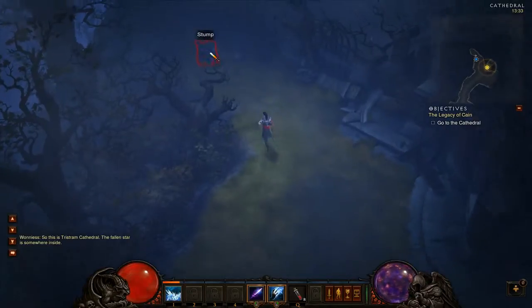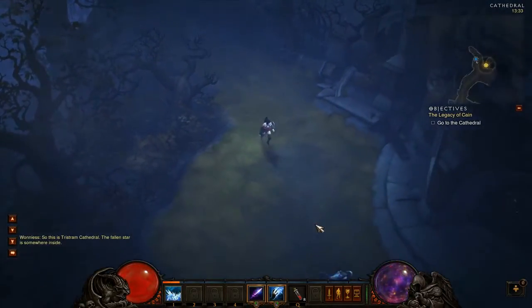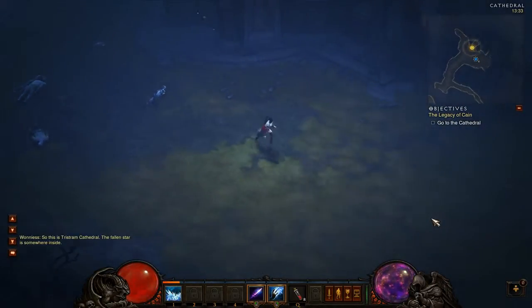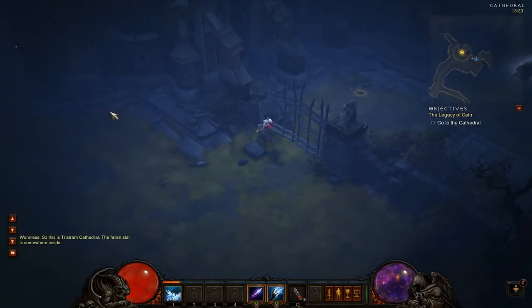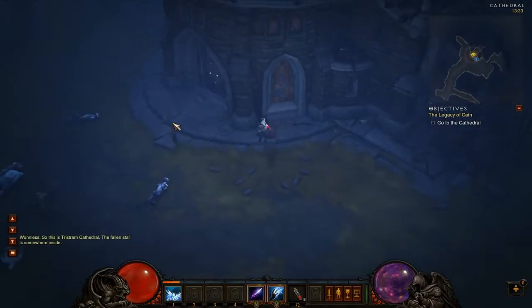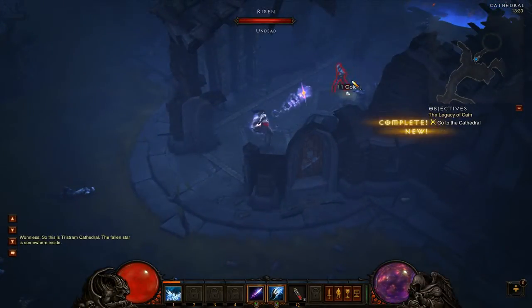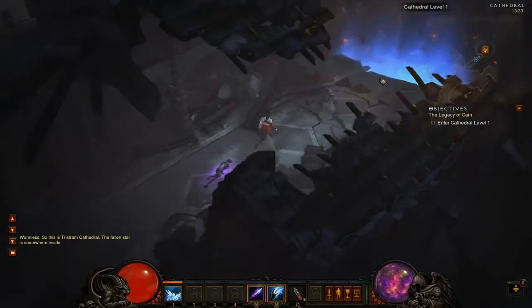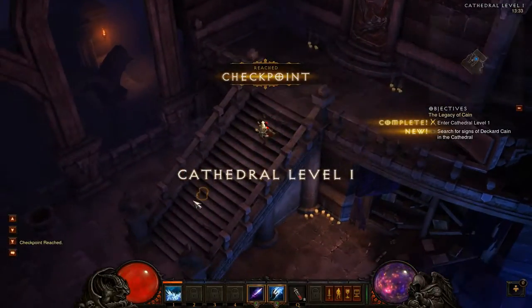This is Tristram Cathedral. The tooltip doesn't say anything about what the spell damage is based upon — I presume it's your intelligence statistic. We have a gate we can't open yet. We are in Tristram Cathedral, searching for Deckard's key.